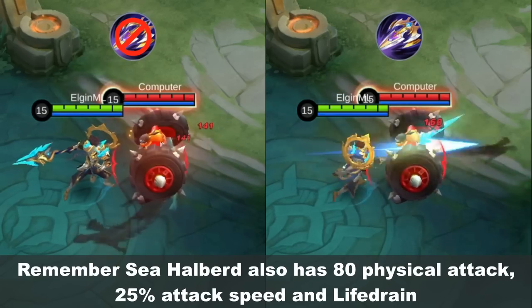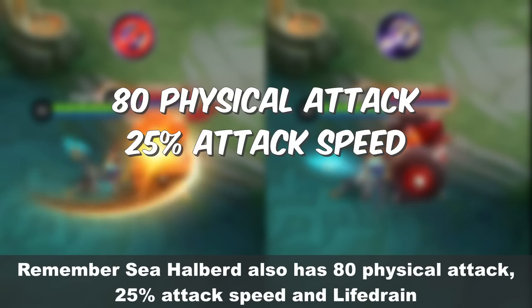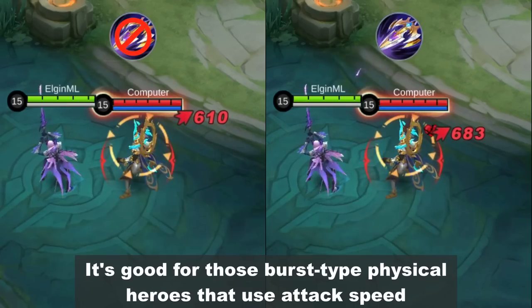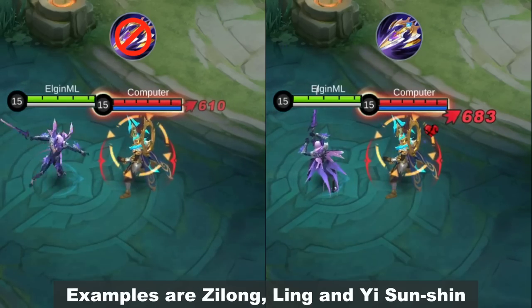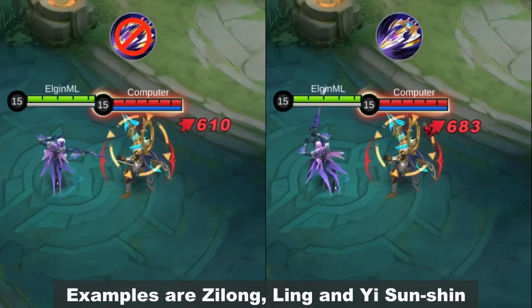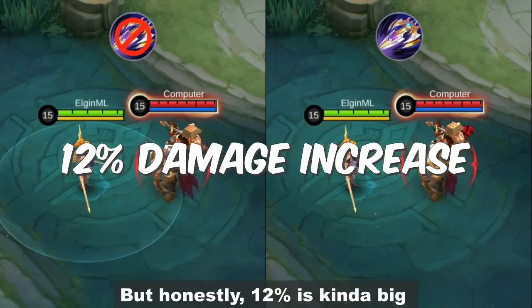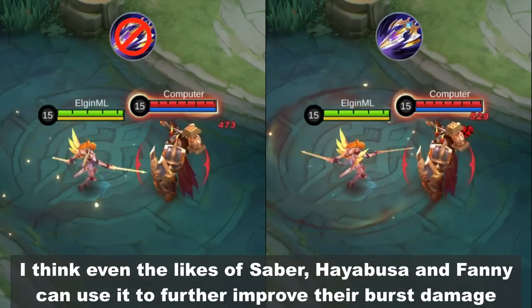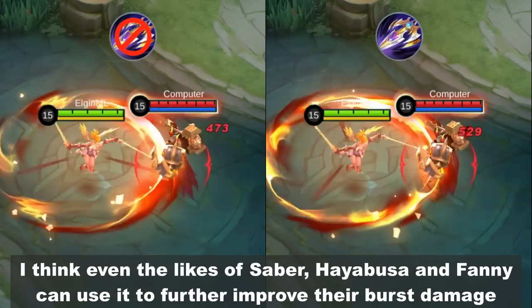Remember, Sea Halberd also has 80 physical attack, 25% attack speed, and life drain. It's good for those burst-type physical heroes that use attack speed. Examples are Zilong, Ling, and Yin Shin. But honestly, 12% is kinda big. I think even the likes of Saber, Hayabusa, and Fanny can use it to further improve their burst damage.